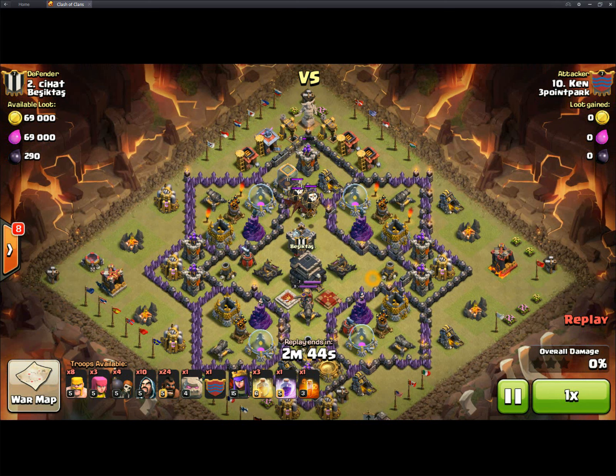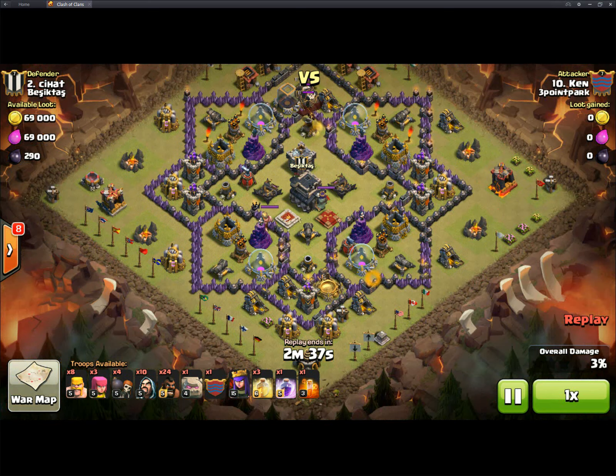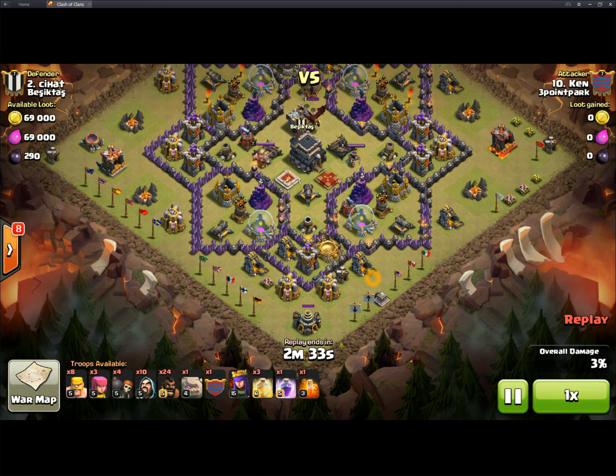He lures the Clan Castle with a few hogs, then takes out that northern Archer Tower so that when he deploys his hogs later he doesn't have to worry about it. He anchors down on this high HP building — it's going to take a while for the Clan Castle troops to get down here — but he's just anchoring with a couple of archers. Now he's sprinkling a couple of barbs, keeping barbs underneath the shadow of that Dragon while his Wizards take it out.